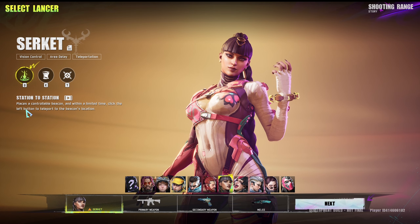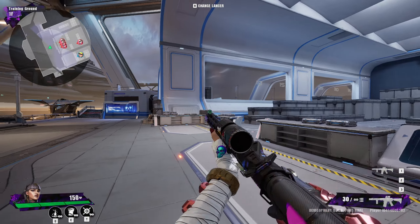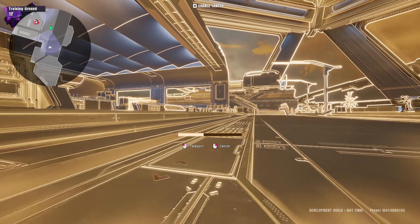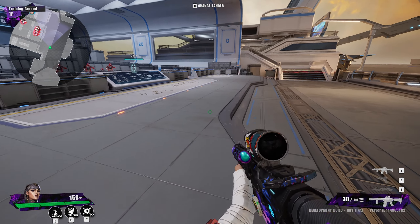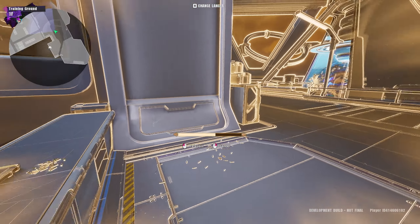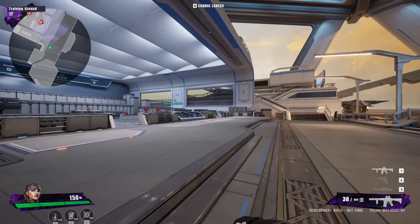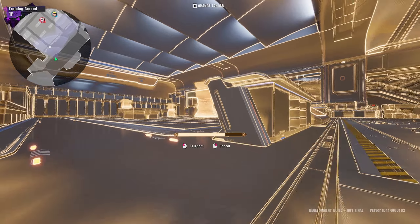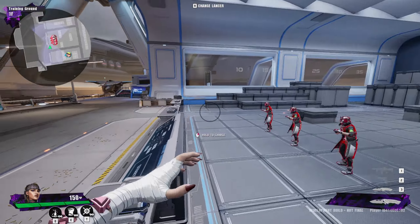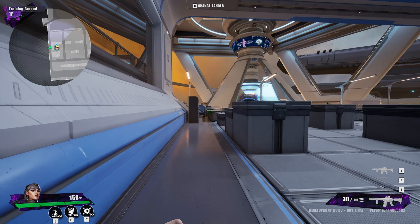Let's get right into our abilities. Station to Station is our first ability — it places a controllable beacon and within a limited time you click the left button to teleport to the beacon's location. If they kill the beacon before you teleport, they can instantly kill you. You can use this ability to basically go anywhere around the map — enemies can only see the beacon on the ground. Don't teleport in front of enemies or you'll get owned. It's basically a get-out-of-danger card, or use it to relocate back to your team's base or around a corner.